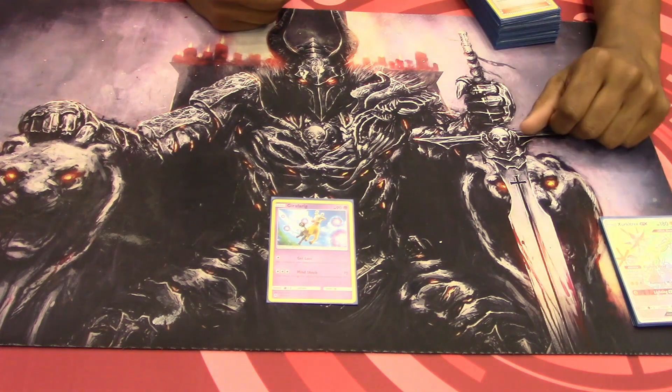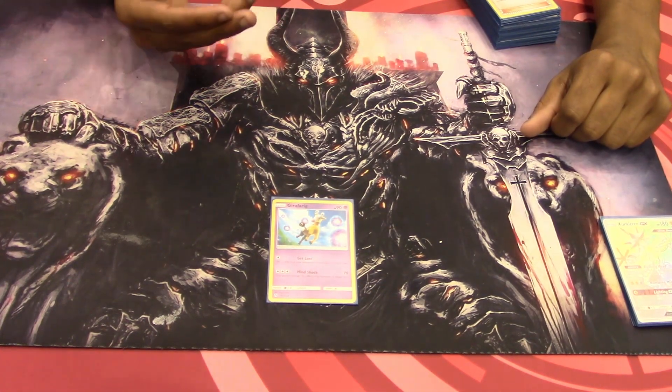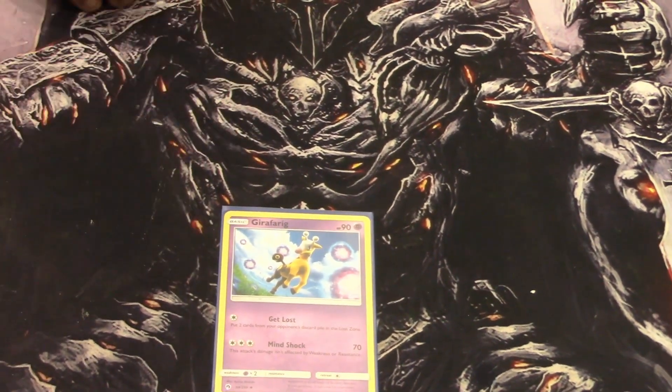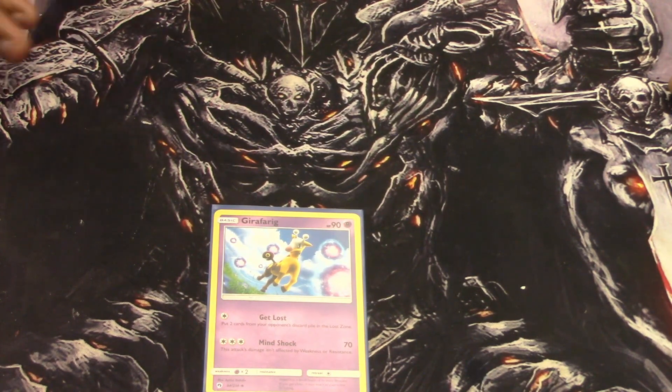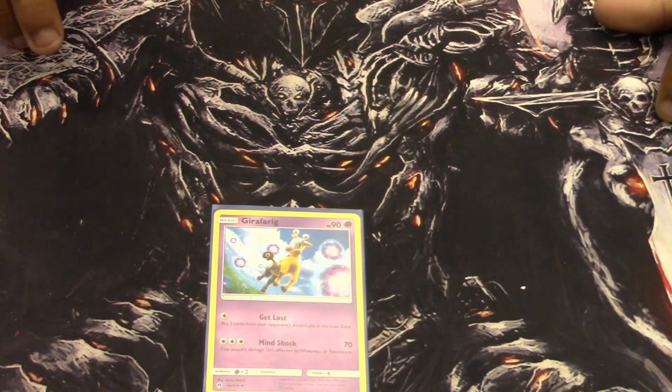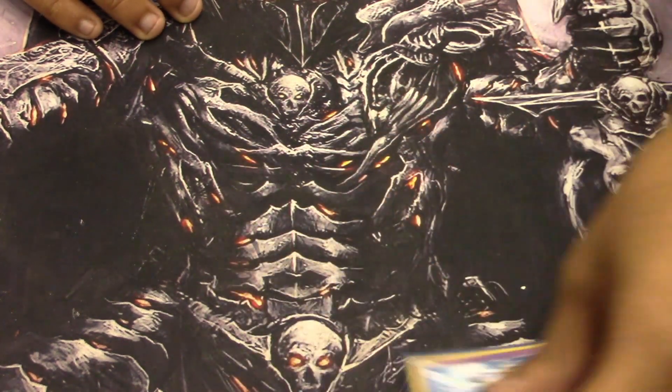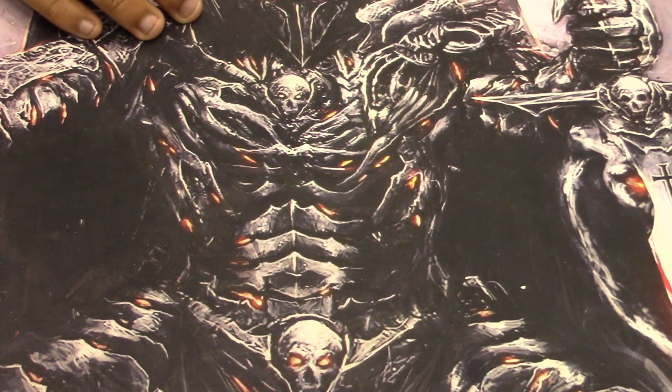Then right here we have Girafferig from Lost Thunder, and we play it specifically for Get Lost: put two cards from your opponent's discard pile into the Lost Zone. I was able to use this to get rid of supporters when people want to continuously use the Seeker. And I was able to use it in one game to take out specifically Archie's and a Blastoise, so that their entire strategy just doesn't exist anymore.